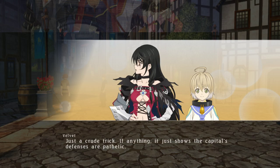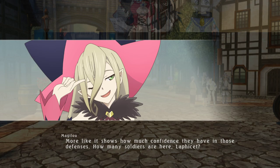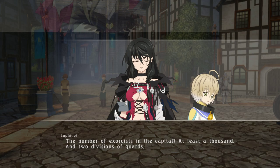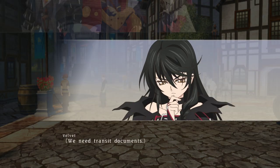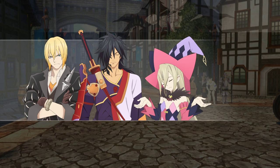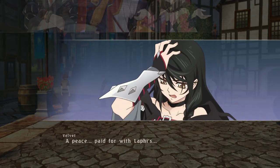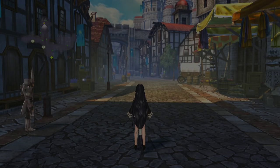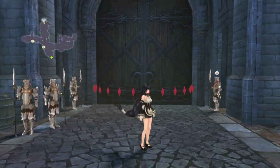'That was a fine ploy, Magilu.' 'Well, don't expect tricks like that every day.' 'Coo coo!' 'Oh, that murderous gaze.' Those doves were amazing. 'If anything, it just shows the capital's defenses are pathetic.' 'More like it shows how much confidence they have in those defenses.' 'How many soldiers are here, Lafisette?' 'At least a thousand and two divisions of guards.' 'They're not careless — they're covered. We need transit documents.' At least we got in thanks to Magilu's genius idea — she's the best character.